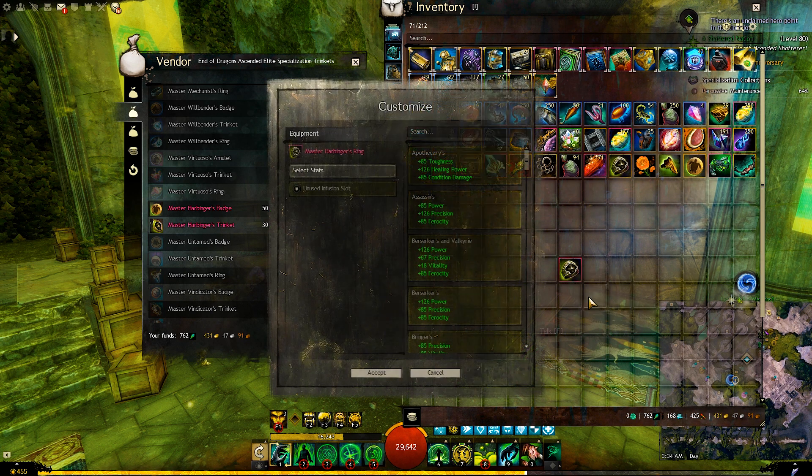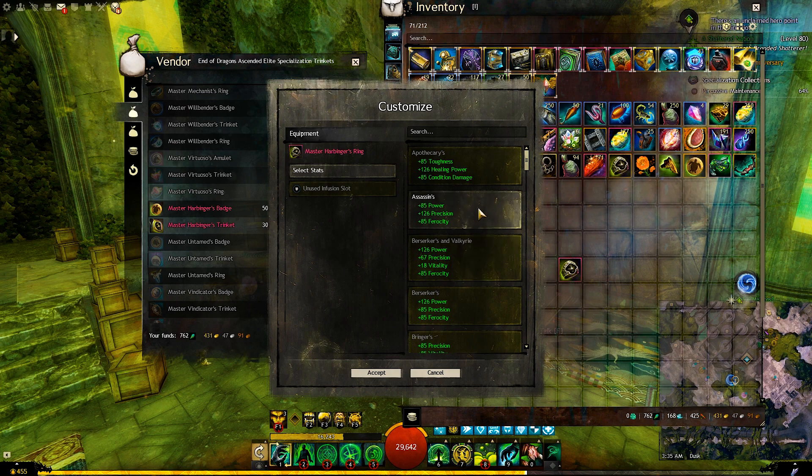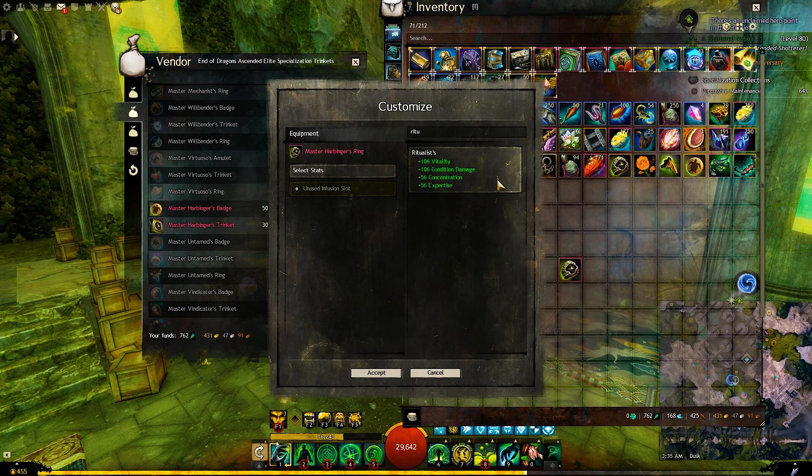When you right-click and select Customize, this will bring up a window that contains all the stats in the game, including the End of Dragons stats like Ritualist.